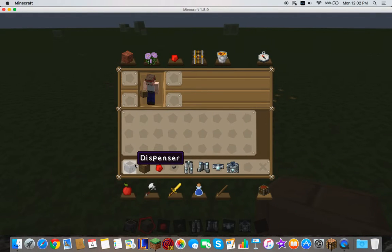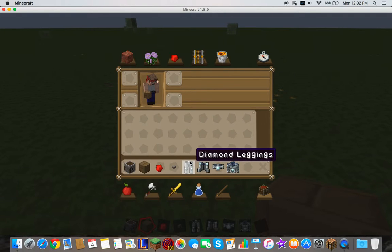So the things you're going to need are a dispenser, oak wood planks, some redstone, a button, diamond leggings, diamond boots, diamond helmet, and diamond chest plate. It does not matter what armor you have.